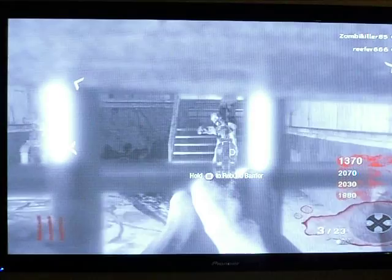So I was talking about PhD Flopper earlier — it's a really good perk. But that's not the only new perk. There's a new perk called Stamina Up, it's in Call of the Dead. What it does is you run for a longer period of time and you run faster, sort of like Marathon. It's 2000 points, same as PhD Flopper. There's also a new grenade called the Gersh device.